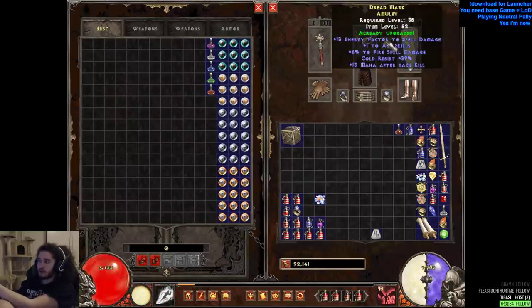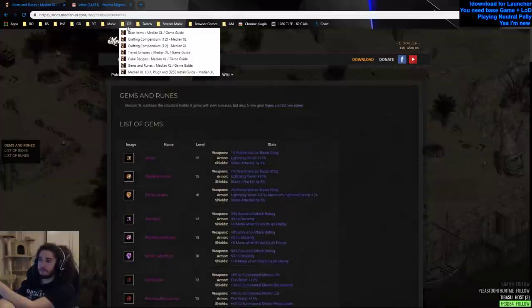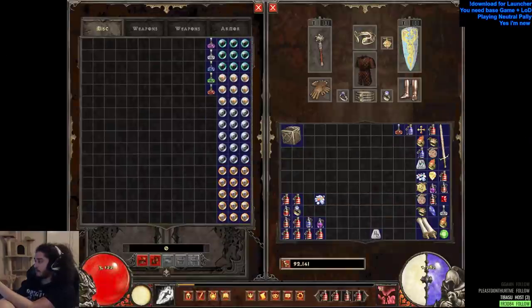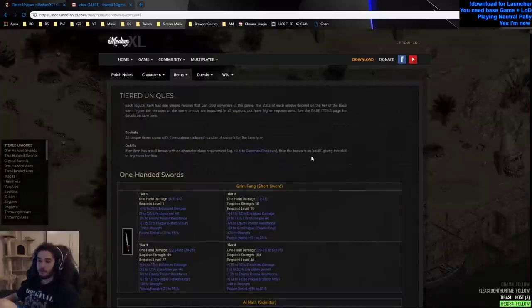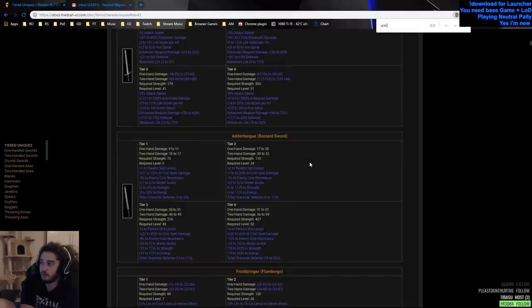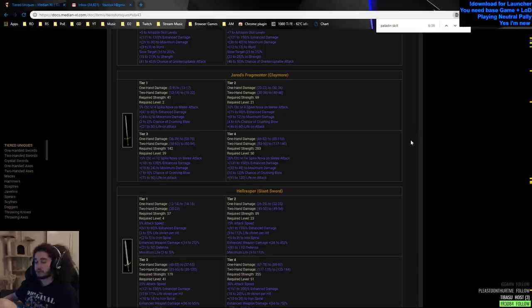Now that I've gone over my gear, let me explain the basics of crafting. One thing to note with Median XL: make sure you bookmark their official website — you can find everything you need for crafting there. The basic steps to make a unique item: go to the website and look at Tiered Crafting. Figure out what you're playing — if you're a Paladin looking for all skills, just search for 'paladin skill levels' and sort however you want. The way Median XL works with uniques is a very clever and simple system.